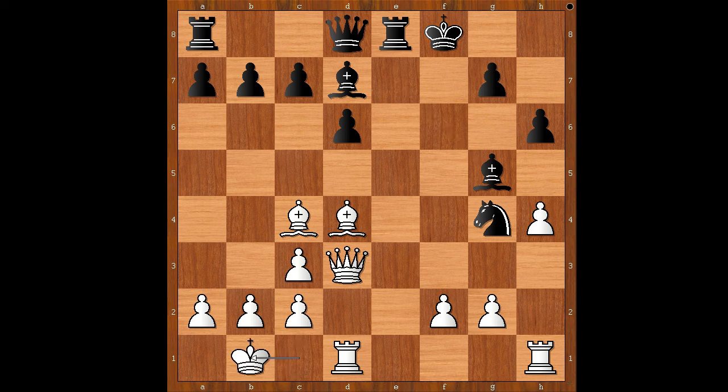King to B1. Taking the Bishop is also okay, but Black would have some more counterplay. Back to our game. In this position, after check, we have King to B1. Knight to E5, Bishop takes on E5, Bishop to F6.